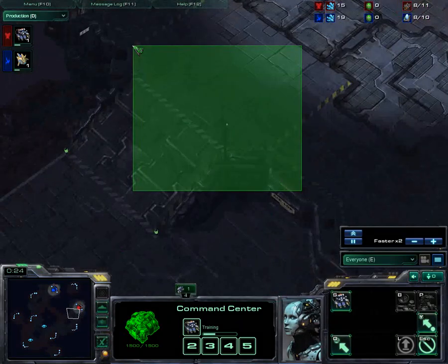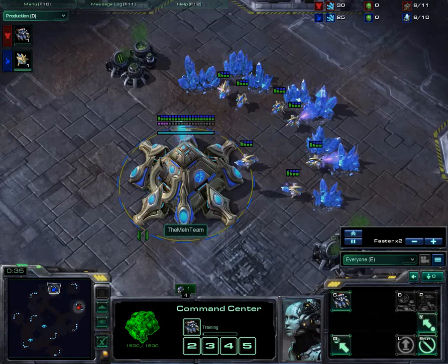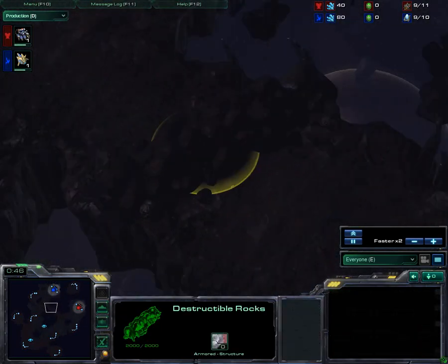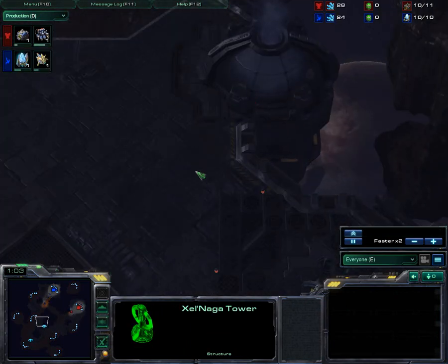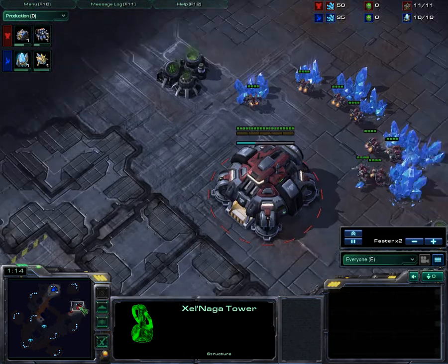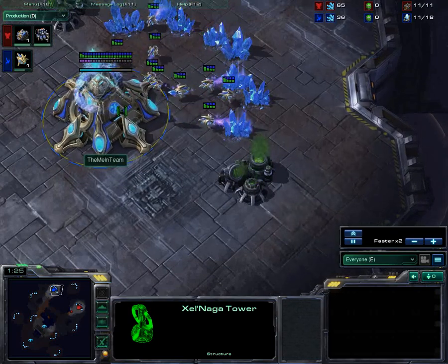A couple things about Scrap Station. Walling ramps is harder, so either side has to worry about cheese a little bit more than usual. Rush distance is pretty long until you clear out the rocks in the middle, so it's not so easy to rush your opponent. Until those rocks are cleared, the Zelnaga Tower can really watch for pressure. However, the air distance is short.